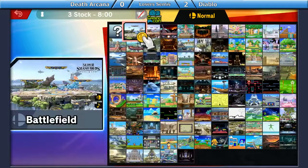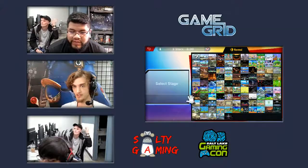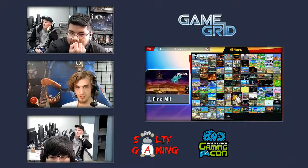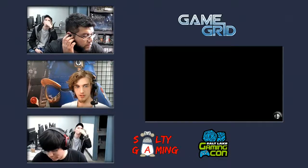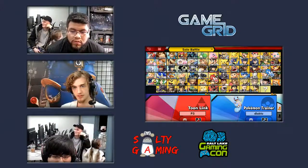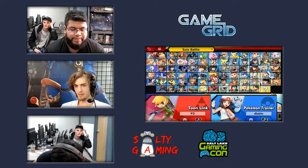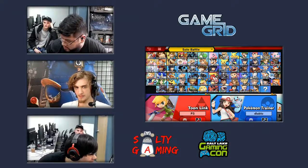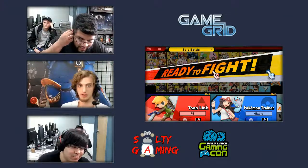Another pretty nutty match there. Where is he going to go for stage game 3? Now the real question is — can Devon get a reverse 3-0? Kalos. I don't agree with this pick. Ivysaur honestly benefits more from this map than Toon Link, because Ivysaur doesn't have a problem killing off the top on Kalos. Toon Link kind of does. And I think Kalos has a really big ceiling.